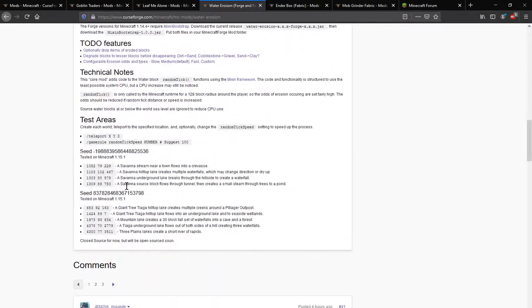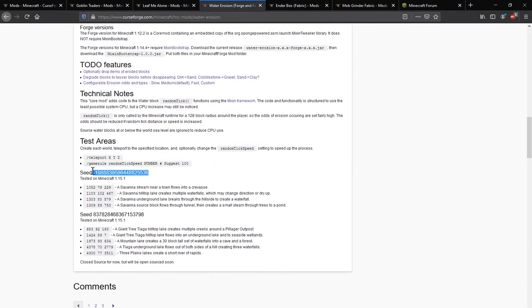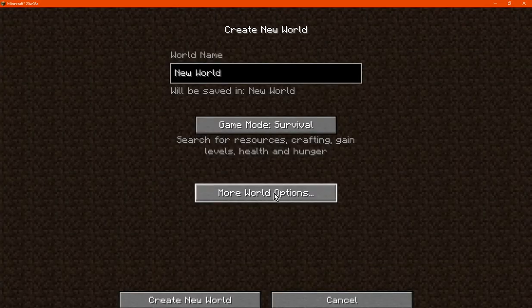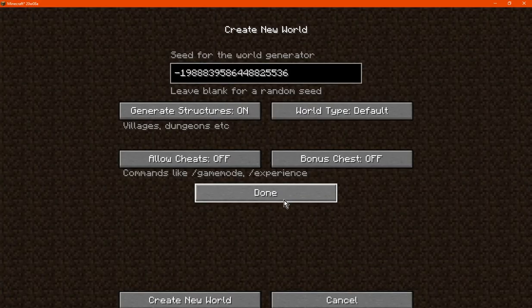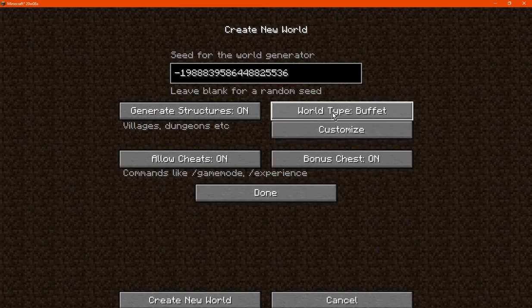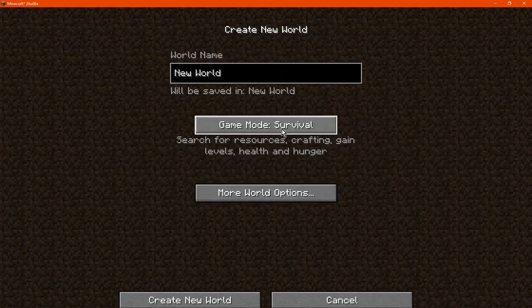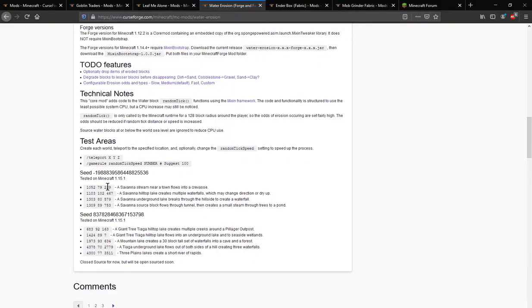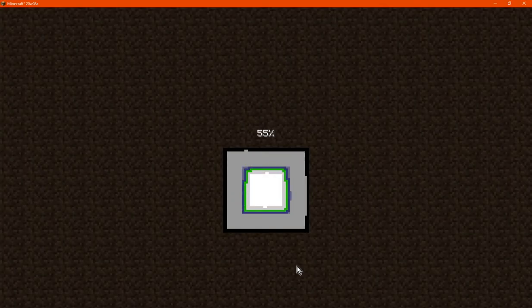Now we'll go to some of the seeds just to get an idea of ones that actually have stuff accurately represented. I'm doing this in 1.16, so we'll find out how the seeds actually go. I'm not going to wander around the worlds and struggle to find stuff, so let's just look at some of these locations and see how erosion happens with the world gen.